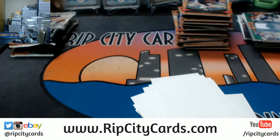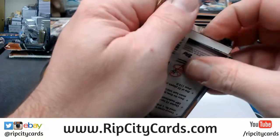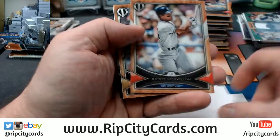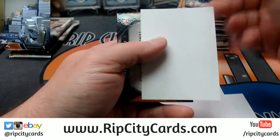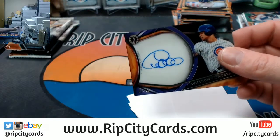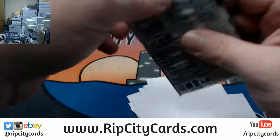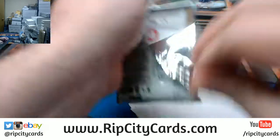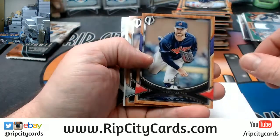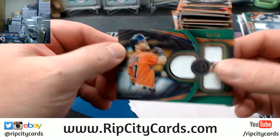I think it's even — two autos and three memorabilia per box. It just seems dirty. A Henderson, a Perez, and a Wilson Contreras autographed to 33. A Clubber to 50, an Arenado, and an Altuve, 30 out of 99, swatch.